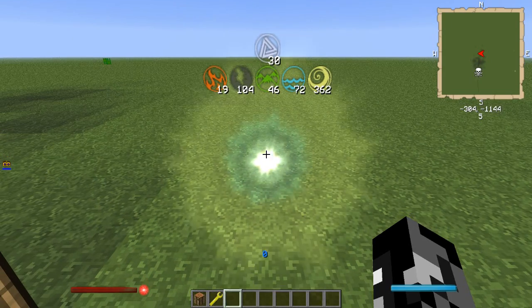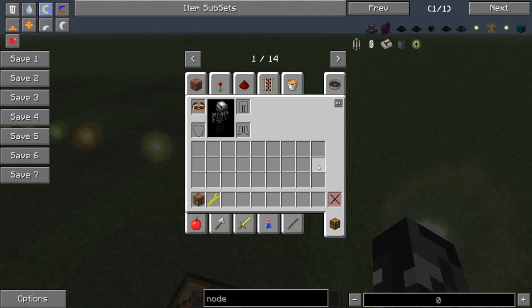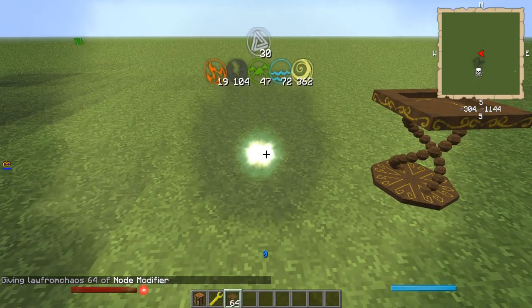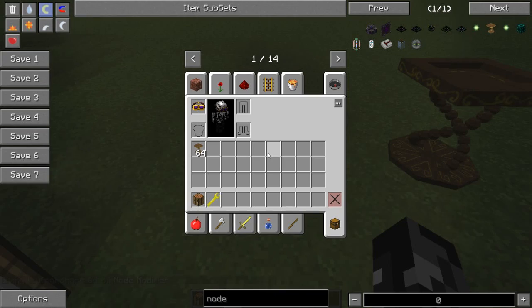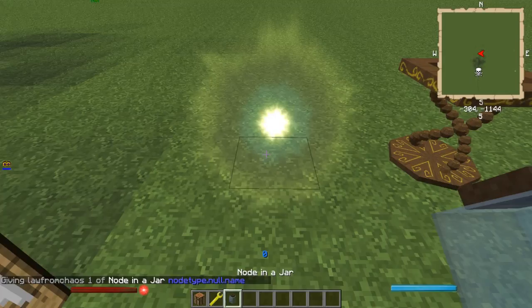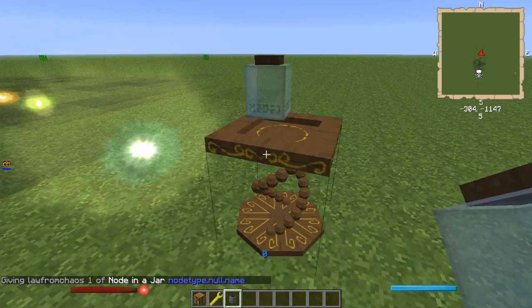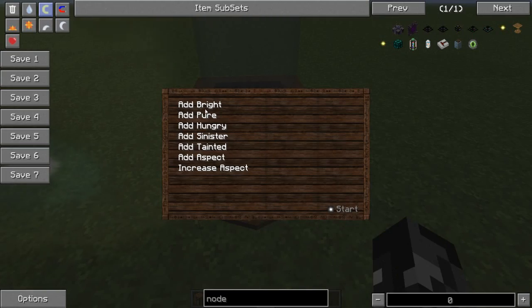There's a lot of Thaumcraft stuff, and I want to pull up something that you want to use. This is called a node modifier. If we take this and use the traditional method and end up bottling it — making a node in a jar — we might as well just give ourselves one and see what type it is. It doesn't appear to have anything in it. So these can change the aspects in them; they can do a bunch of other things. You might be looking at it going, why would we want to do this? This obviously is a much less efficient way to do it, but there is one particular thing that would make this useful.